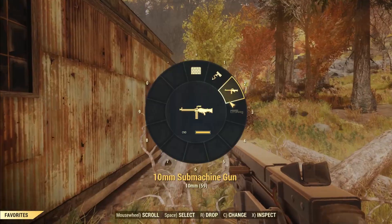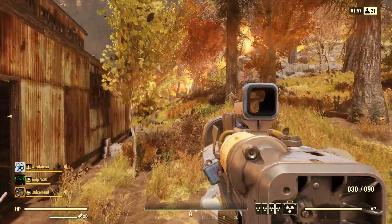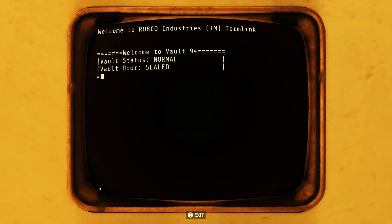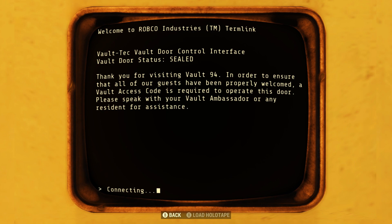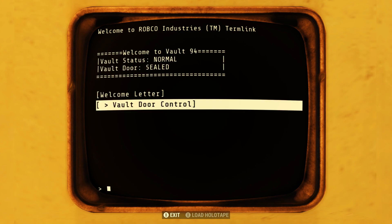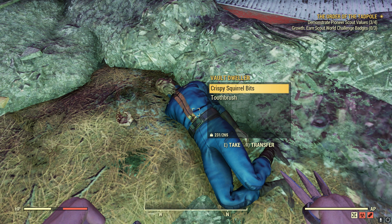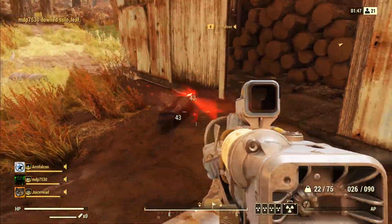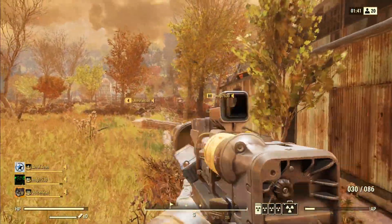One year after the bombs dropped, the vault would automatically open, and the vault inhabitants were tasked with recruiting other people to help share their resources. The experiment was to see how this group of relatively peaceful but well-equipped people would interact with those from the wasteland. Some vault ambassadors were sent out around Appalachia, and you can find a variety of these Vault 94 ambassadors in-game right now. From some terminal entries in Harper's Ferry, it also seems like a GECK went off here, creating a large explosion and potentially the Mire region.